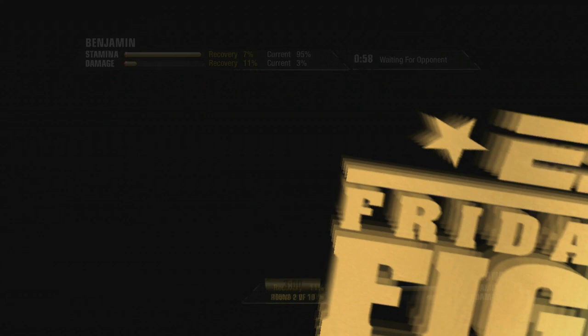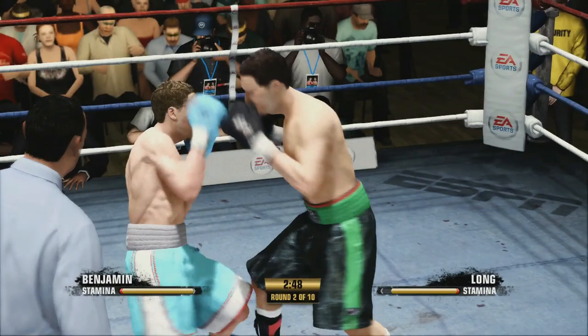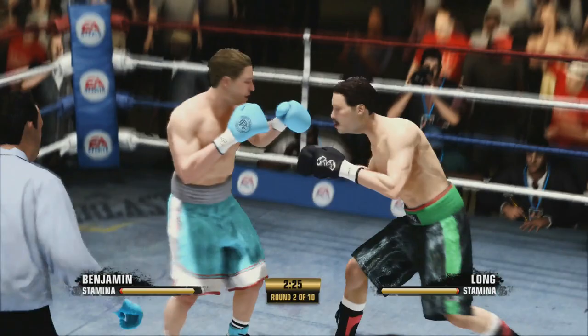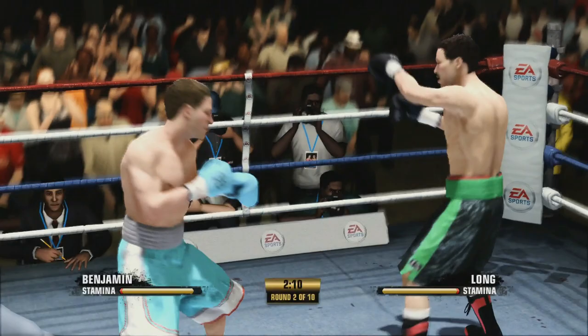Going into round two. Let's see what he's about. Overhand cracks him again — very nice weapon for Chad. Look at that right hook and that little overhand there. That tiny little shot does some damage man, a lot of power behind it. They're getting messy in there boys. Long's getting battered by Chad. Inside fighting is where Chad is his best.